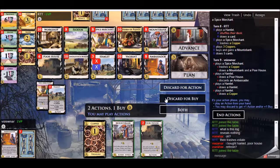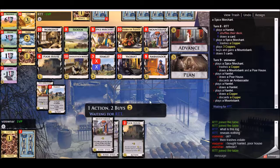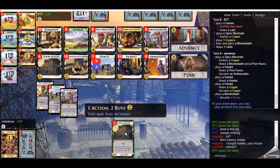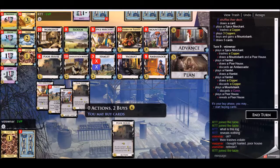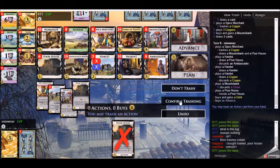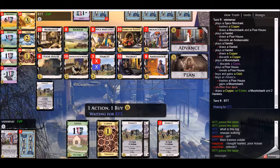This is going to be one advancement into another Mountebank, plus a Gold. We're going along with the plan — we have a couple of Mountebanks, the deck is under control, and now we're starting to add big treasures. Hopefully we can pull through with our treasures and Provinces. Advancing this Poor House into the second Mountebank, and we are on our way.